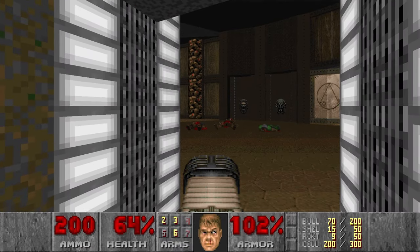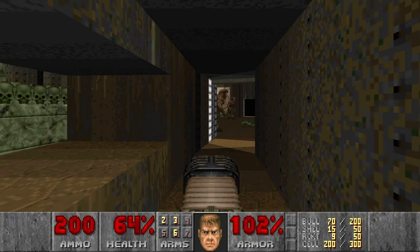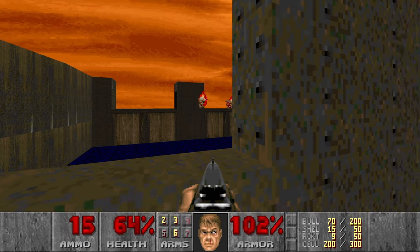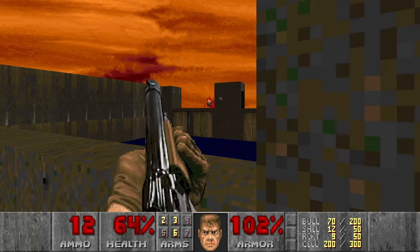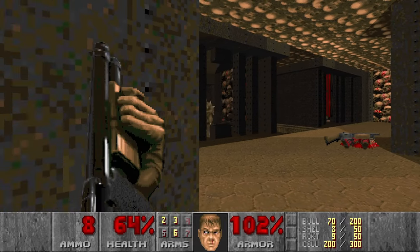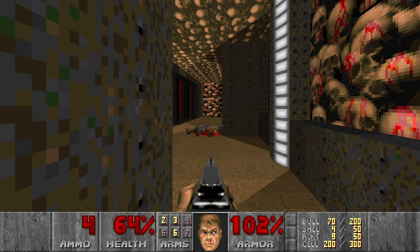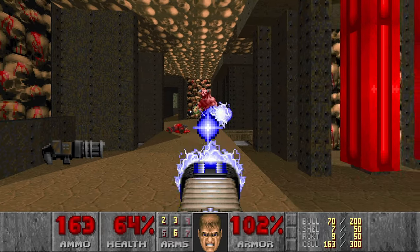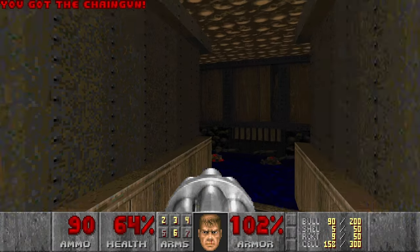Now if we enter this room, there will be like three Barons and a lot of zombie men. So what I want to do is just run and take this tunnel instead. Here will be a few more souls and the Baron from the other room. Now let's carefully kill these guys without going too far because there is a Baron behind the corner and I don't want to wake him up, at least right now. So let's go here, kill the Imp, then we can grab the Plasma and kill the Baron. And now we have the Chaingun — it will be really useful.